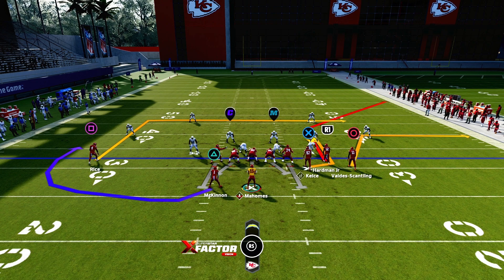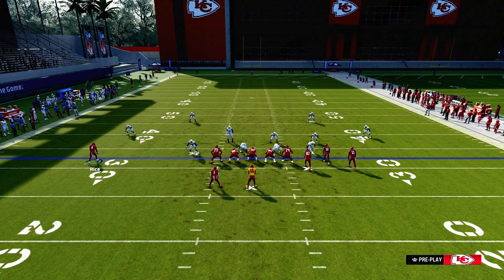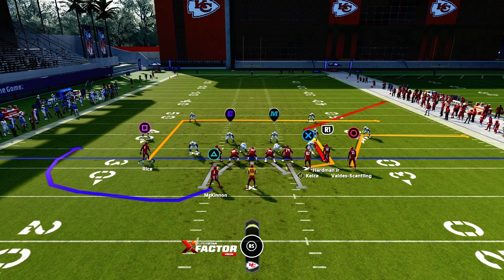I'm going to come in on cover 4. You can actually run this play stock, but it's pretty much difficult because the stock version is kind of weird, so you got to add a little bit of creativity to it. The stock route is cool, but you can only motion inside one player here to make it more of a corner bunch situation.